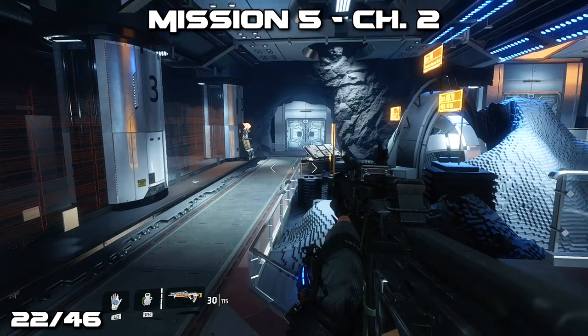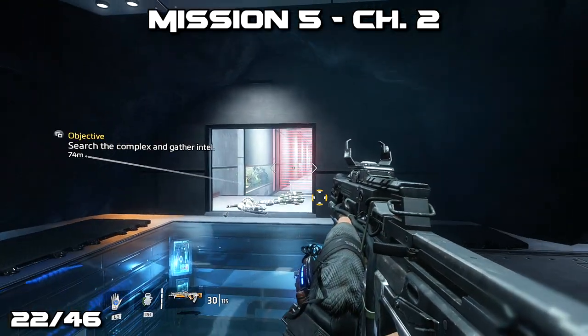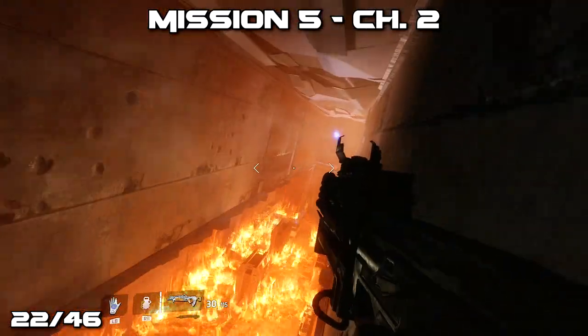Later on, after accessing this room, your objective will change to this long hallway with a laser grid. You'll need to use time travel to get across the laser grid, and you'll notice that when you're in the burnt-down facility there's a pilot's helmet.